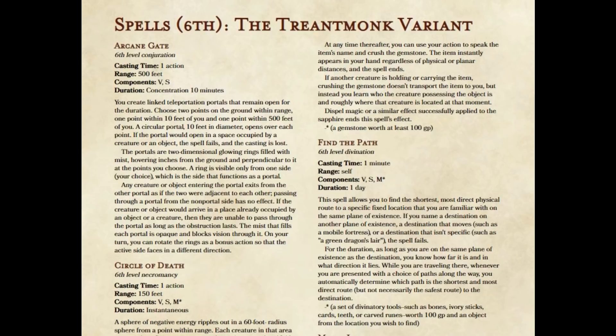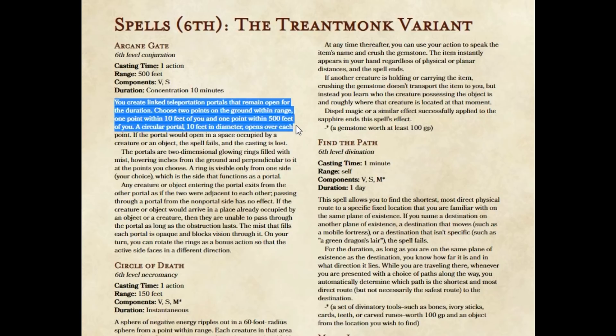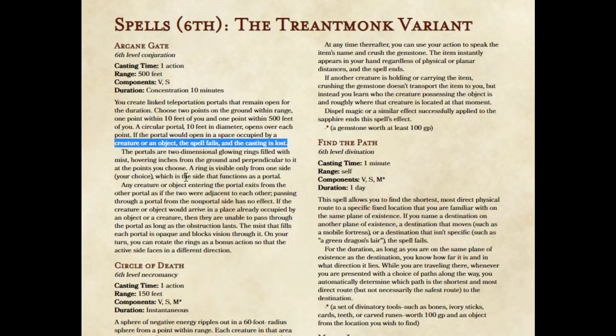With Arcane Gate, I'm keeping the casting time, the range, the components, and the duration all the same. But I've changed the first paragraph. Now you create linked teleportation portals that remain open for the duration. Choose two points on the ground within range — I've removed the line of sight requirement. One point within 10 feet of you and one point within 500 feet. A circular portal, 10 feet in diameter, opens over each point. If the portal would open in a space occupied by a creature or object, the spell fails and the casting is lost. The portals are two-dimensional glowing rings filled with mist, hovering inches above the ground. You can pass back and forth freely.